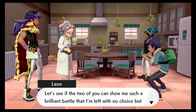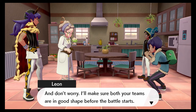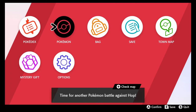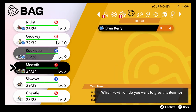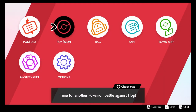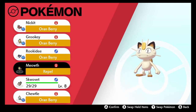Right then — in that case, how about this? Let's see if the two of you can show me such a brilliant battle that I'm left with no choice but to endorse you. And don't worry — I'll make sure both your teams are in good shape before the battle starts. I should have given my Nickit another Oran Berry. I'll be waiting outside. Okay, I still have time to give it another Oran Berry. And I just realized Meowth is holding something — we're gonna put that in the bag. We received a Repel.